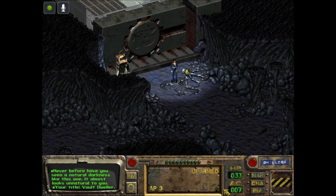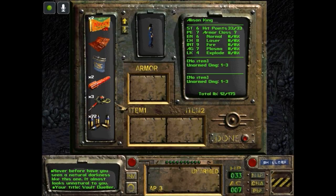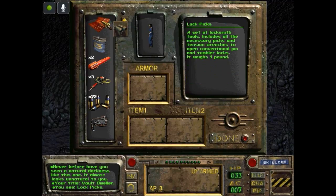Never before have you seen a natural darkness like this one — it almost looks unnatural to you. You're a Total Vault Dweller — now as you go up and experience, your title changes. In inventory, one of the things the Fallout Fixed mod does for you is you can actually scroll through things with the mouse wheel. Lockpicks — a set of locksmith tools including all the necessary picks and tension wrenches to open conventional pick-and-tumbler locks. It weighs one pound.